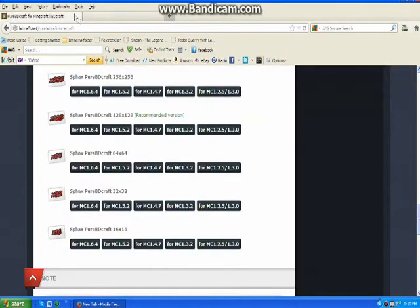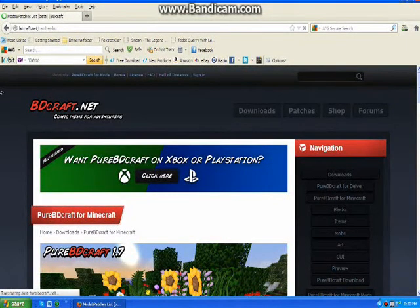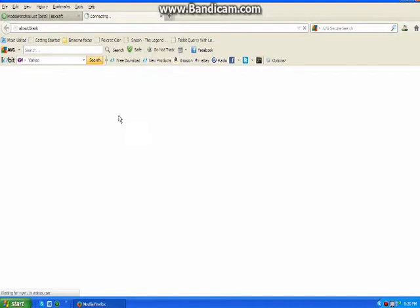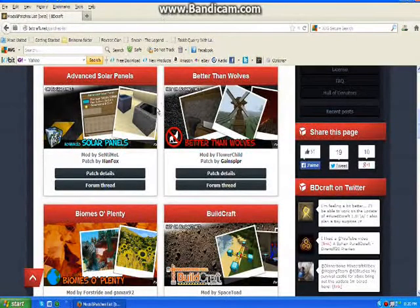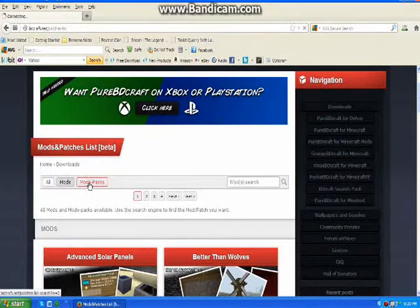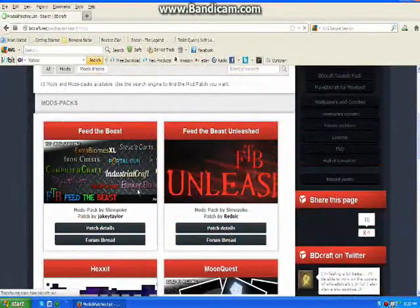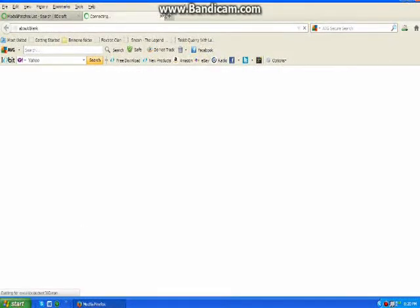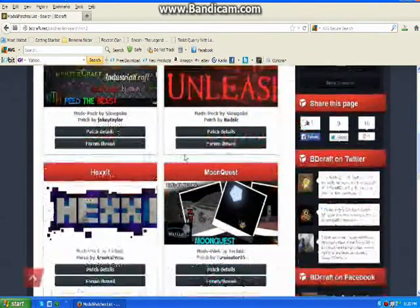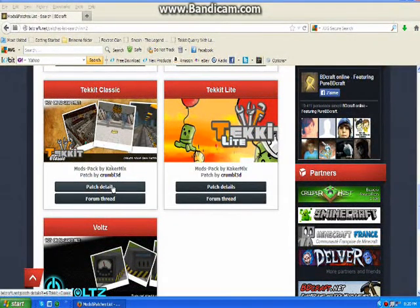Close this out. Scroll back to the top. Go to Patches. You can have, like, any of these — you can add your own patches to your setup, whatever you want. There are mods and all. Click on Mod Packs. Then go to — you can get one for Feed the Beast. Anyways, you click on Technic Classic here, or Technic Lite, whatever one you're using. Click Patch Details.